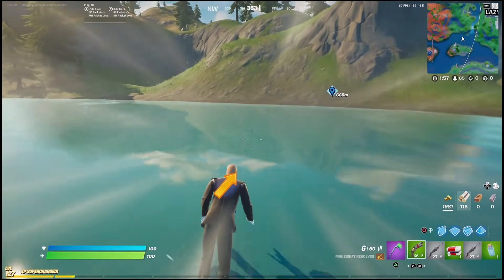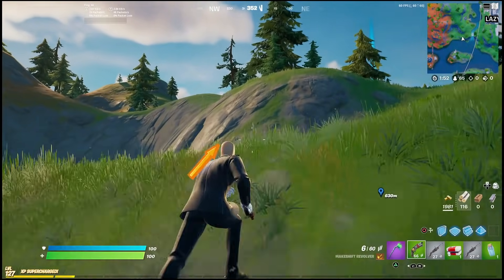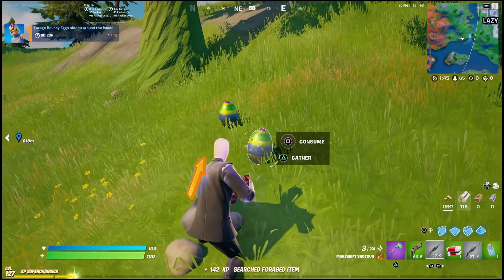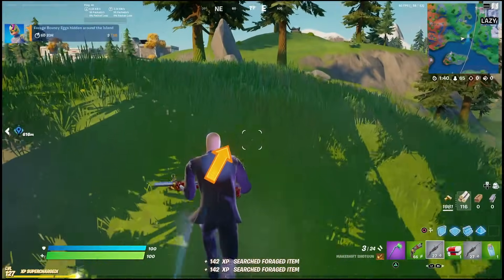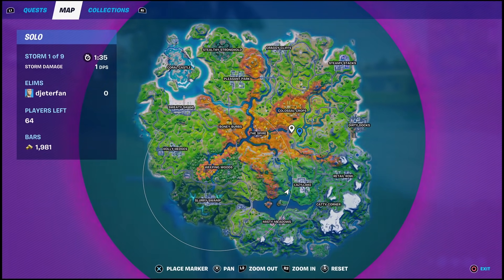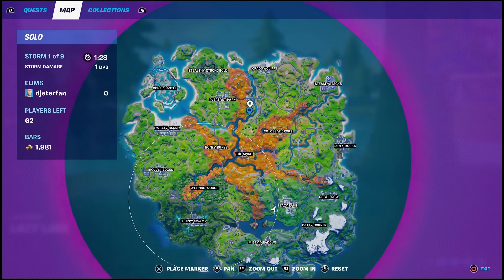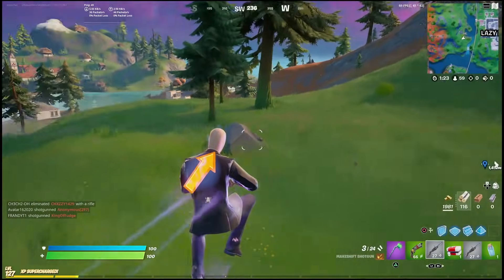I'll show you where I found my first set and then mark a few locations on the minimap where you'll find more eggs. Basically, next to any named location, when you go into the non-named areas — the fields where there's nothing really in them — is where you're going to find these eggs. Grab them to get progress on your challenge. For the first step you need about 10 but it will scale up. You can find them right here next to Lazy Lake, between Misty Meadows, also over by the Spire, and even by Pleasant Park — any of those orange areas with a little green next to them. Search in those areas and you will find more and more eggs.